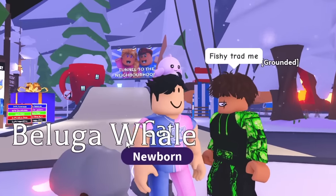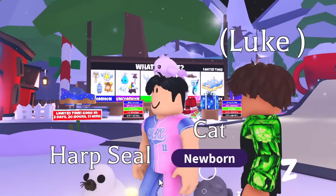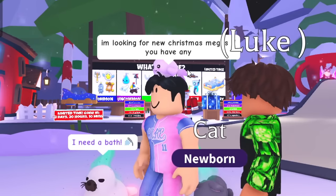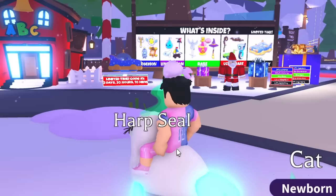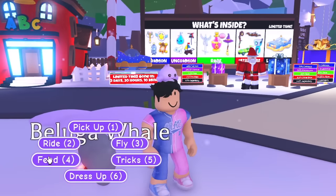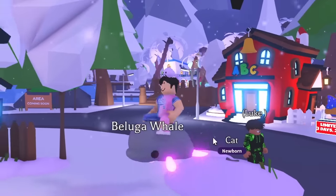That was such a tough trade — they said thank you and walked away. We have the mega Beluga Whale — cool looking pet, I love it — and the Harp Seal, which looks amazing! This person had potions on them too. A lot of people I've been trading don't put potions on their pets because they just make them to trade. I think this person actually wanted to keep them, which is why they were giving me a hard time.